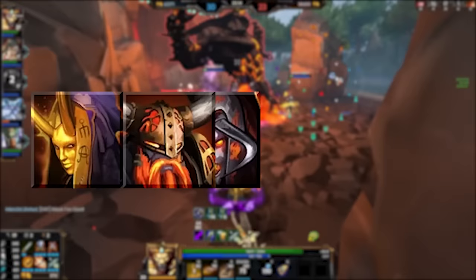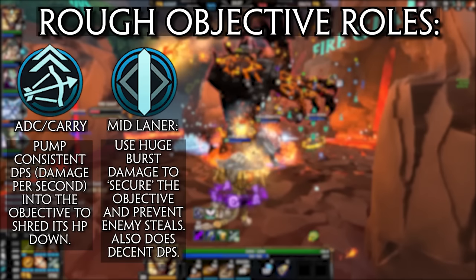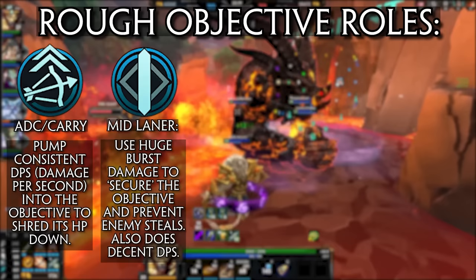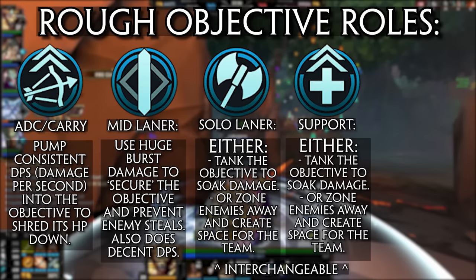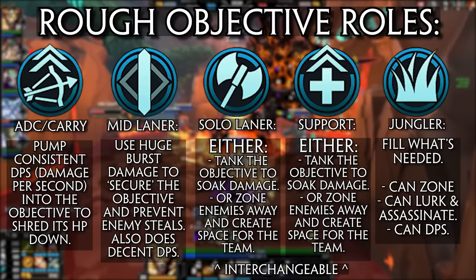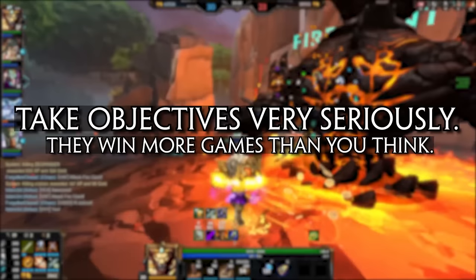So how do you take objectives? Each player has a general role. The ADC with their high sustained DPS through basic attacks is the main source of shredding down the objective's health. The mid laner's strong ability burst damage makes them the best at securing the objective — dumping big damage into it all at once as it's about to die. The solo or support will tank the objective, with one generally zoning — keeping enemies away to prevent a steal. The jungler can fill whatever role is needed: add damage, help zone, or pick off enemies that step out of position. Objectives are extremely important and the team that takes them reliably wins 90% of the time.